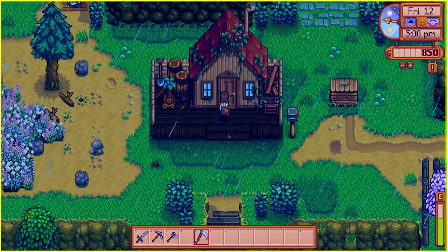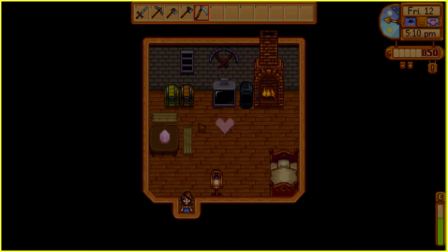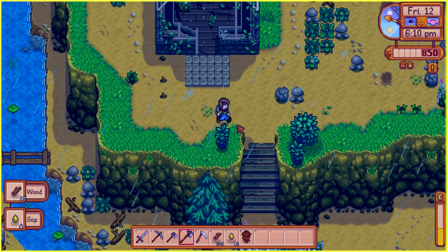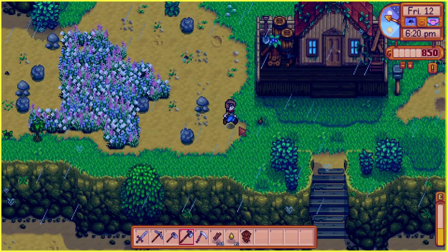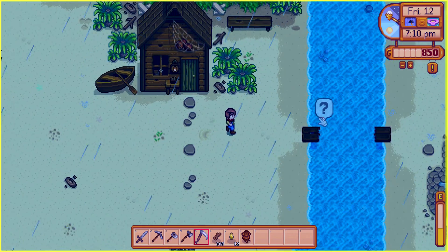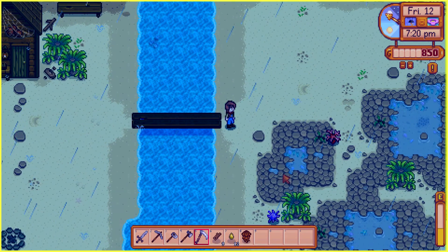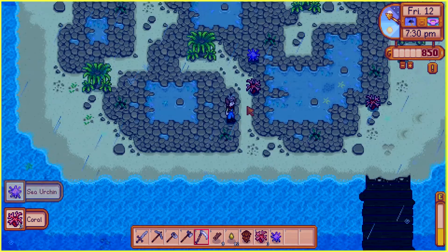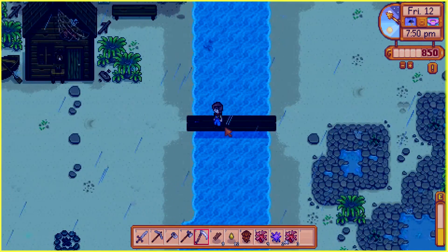I might bring my axe and start chopping down a few trees because we need the wood to repair the bridge — maybe we can do that today. We almost have enough wood — yeah we do! Let's see if we can do it. We have the wood and now we can go to the bridge. We're actually getting a lot of things done today, I'm happy. We're gonna have no wood after this, but let's repair the bridge. Here we go — we can go to the other side! We have a few goodies to collect and sell.